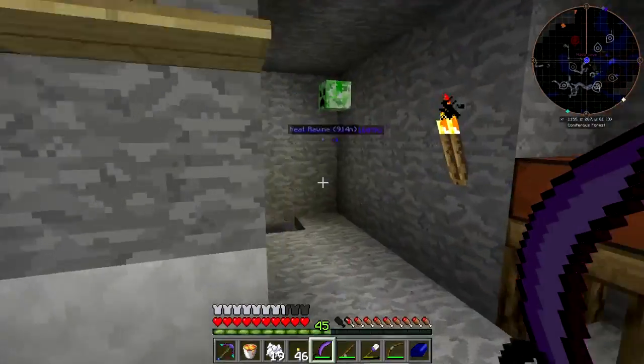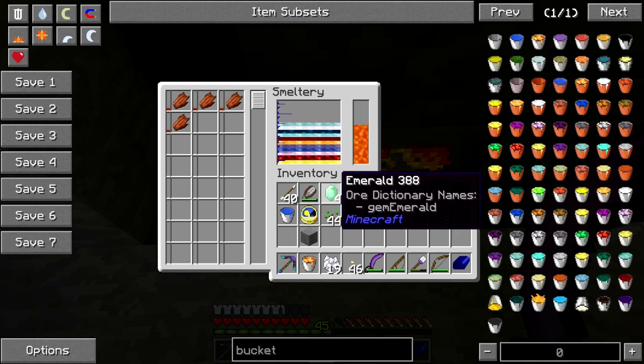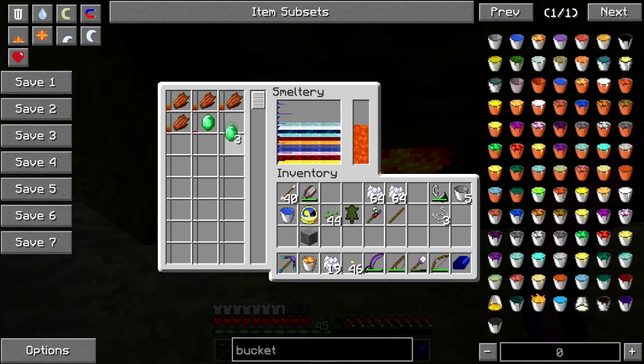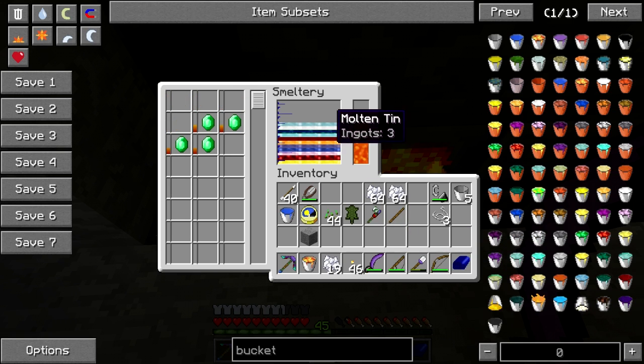Now let's just see. With the blood and iron I've already got, let's see if this is enough to make pig iron. I really should have saved these. Don't buy a villager egg. But we're committed now. Only 125 ml away from a bucket too.